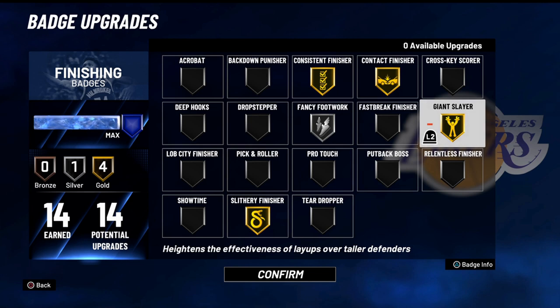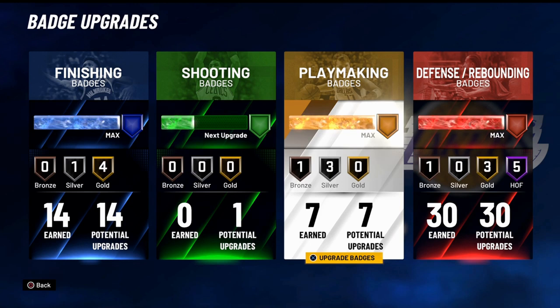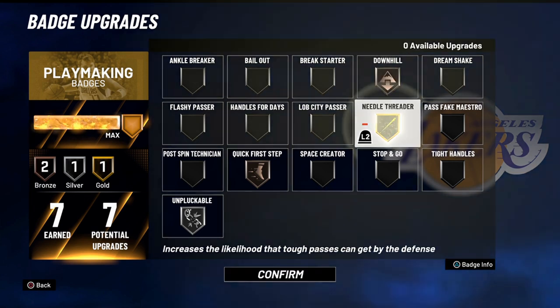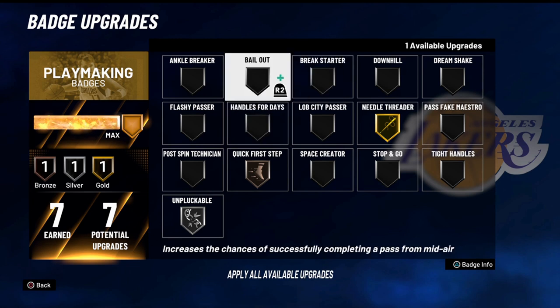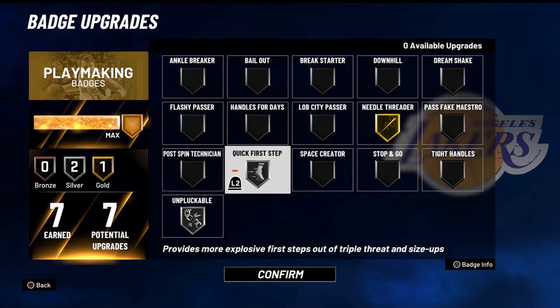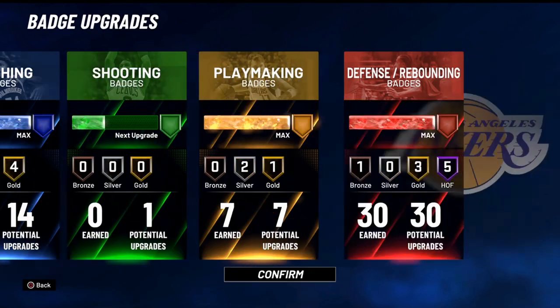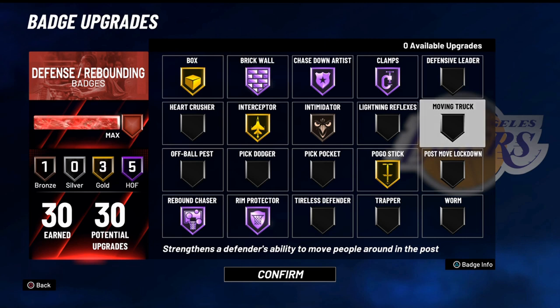Read through those badges and learn them. I've got seven playmaking badges — I'm going to be using Downhill mostly, so if my big gets the board I'll be faster. I might throw on Bailout Bronze in case I don't get the contact dunk animation. Needle Threader of course — these mascots have Hall of Fame badges in every category, so Needle Threader helps get the ball to whoever I'm trying to pass it to.